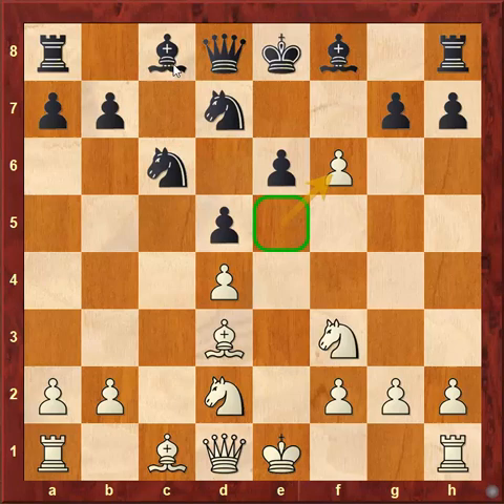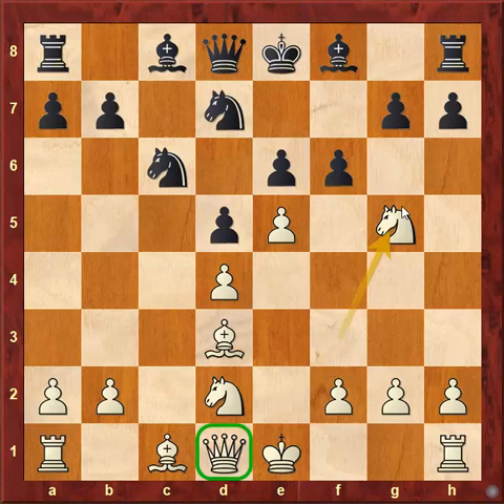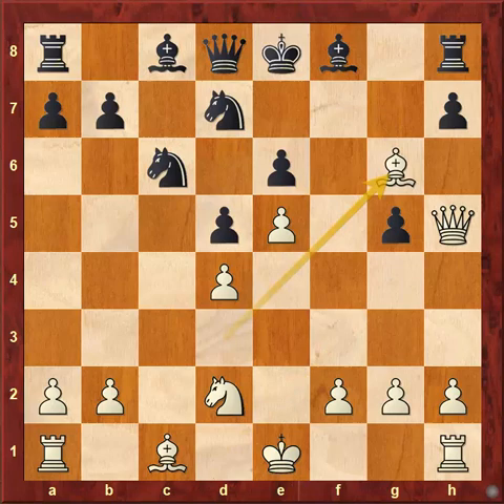But in this position, Mikhail Tal went for the hunt. He played knight to g5, opening up the queen's diagonal, and by sacrificing the piece on g5, black played pawn capture on g5. Here comes queen to h5 check, pawn to g6, and here comes another piece sacrifice — bishop capture g6, h captures g6, and now queen capture g6 check. King to e7 is the only move, and here Mikhail Tal wants to play bishop capture on g5, winning the queen.